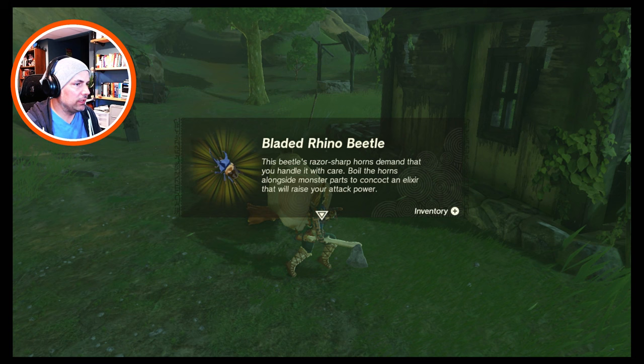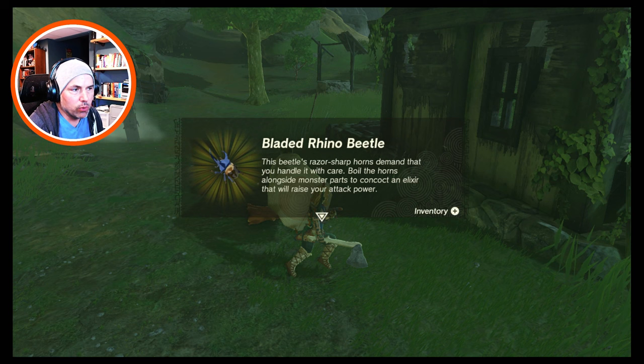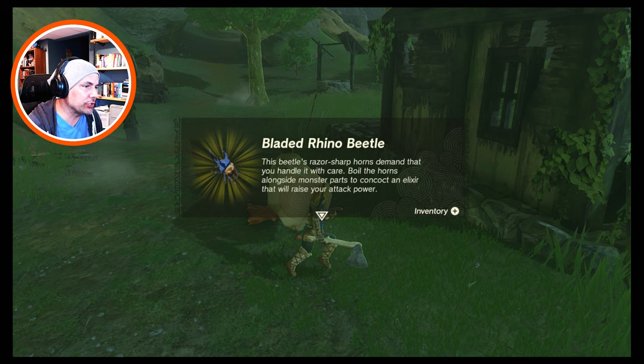Bladed Rhino Beetle — this beetle's razor-sharp horns demand that you handle it with care. Boil the horns alongside monster parts to concoct an elixir that will raise your attack power. And a Hightail Lizard — a lizard found throughout Hyrule. Cook it with monster parts for a speed-boosting elixir.